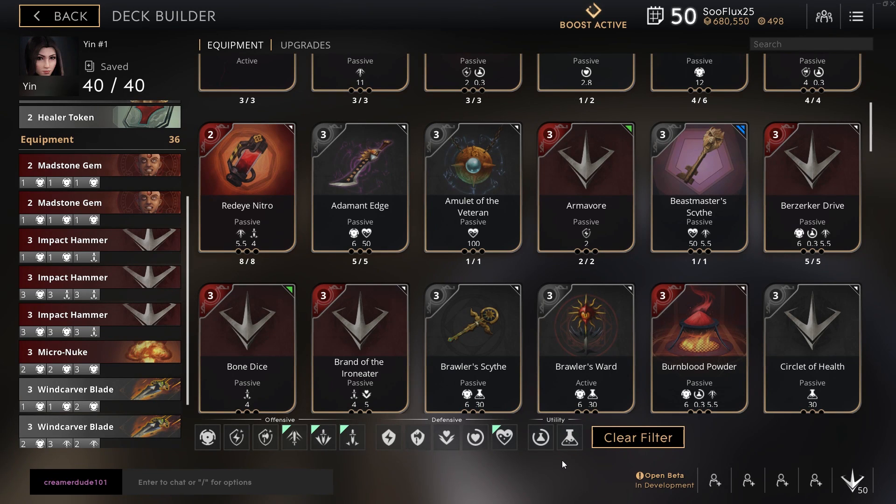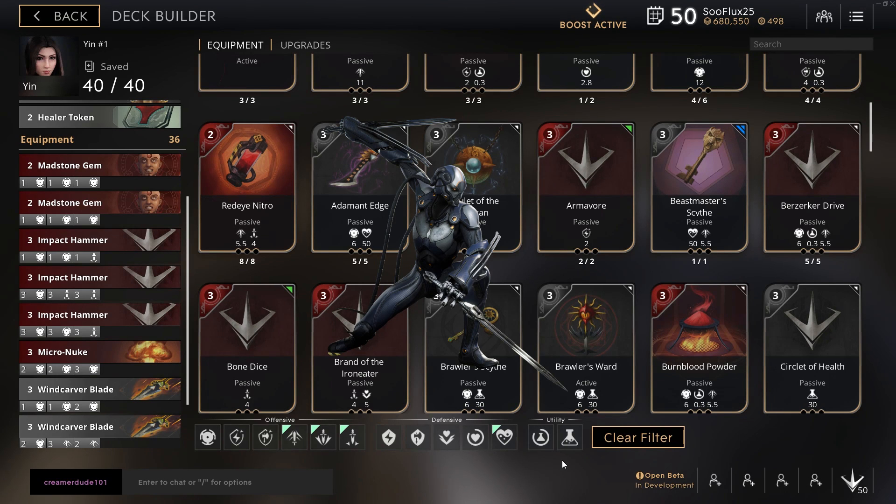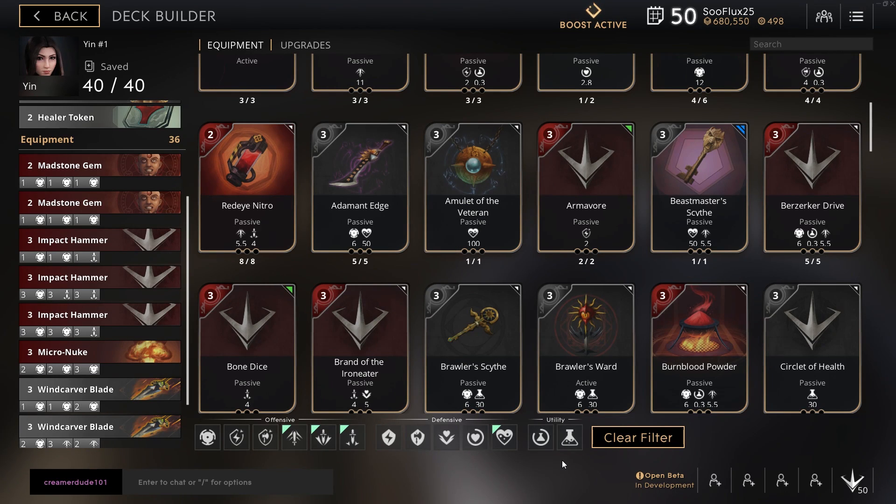Yo yo yo, what up guys — Flux here. Today I have a gameplay with the one and only ADC Decker. Round of applause because she's amazing. Every time I get paired up with her they're at least 10 and 0 on my team. You just need crit on her and that's it, game over. Hopefully you guys enjoy this — drop a like if you do.